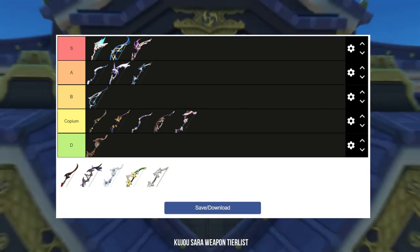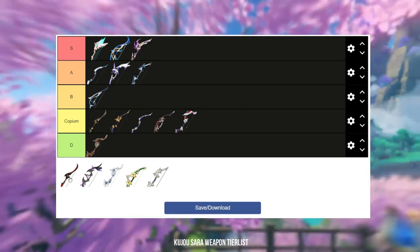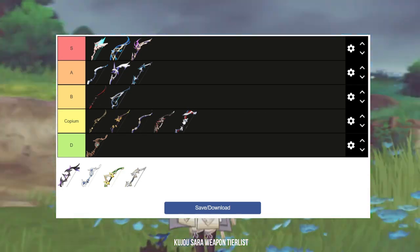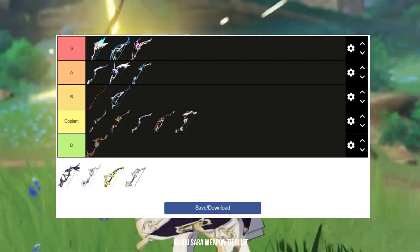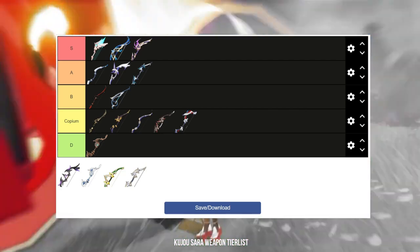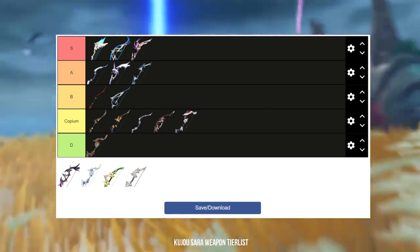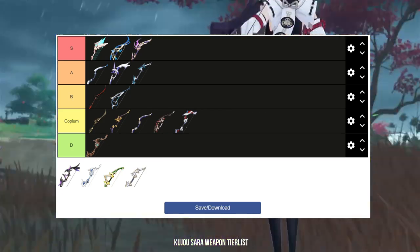I'm even going to say Sacrificial Bow is better than the Amos Bow. Then we have the Blackcliff Warbow, which is very similar to Alley Hunter — it has the highest base attack of any 4-star bow and the very coveted crit damage main stat. The only drawback is the difficulty for Kujou Sara to get any stacks from its passive. Even without stacks, Blackcliff Warbow still gets B tier, behind Alley Hunter.